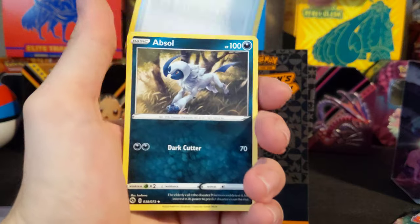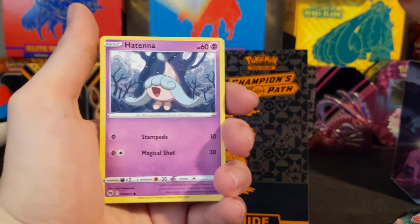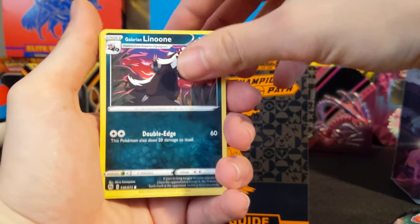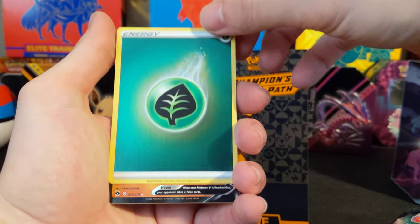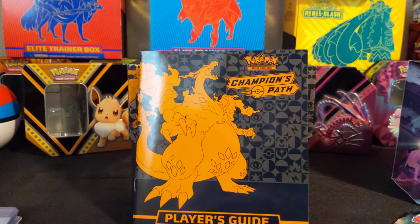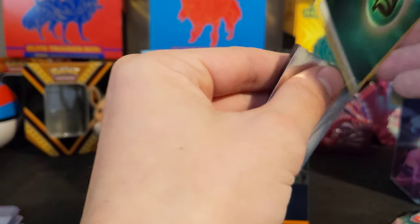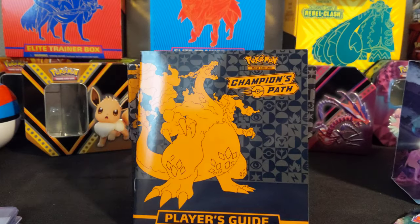Psychic Energy, Great Ball, Absol, Milo, Carvanha, Scraggy, Swablu, Hattena, Galarian Linoone. A Reverse Grass Energy and a Lucario V. I honestly love these reverse energies, guys. I pulled a Fire one — the same one as my Charizard — and I was so excited. That looks amazing. You guys are going to see me get all excited over some energy cards, especially if I pull the other ones.